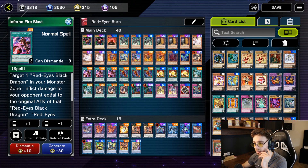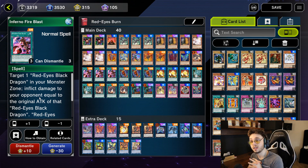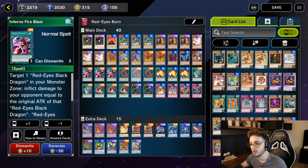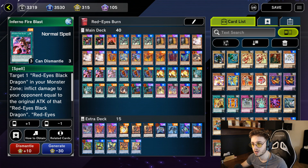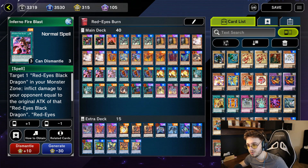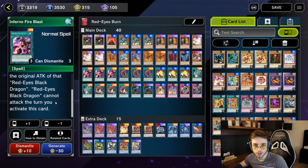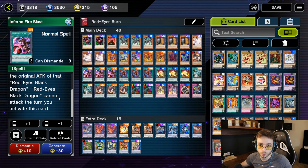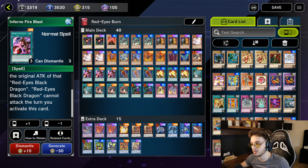You have Inferno Fire Blast: target one Red Eyes Black Dragon in your monster zone and inflict damage to your opponent equal to its original attack. There are two uses for this. You can actually OTK your opponent turn one by using Red Eyes Fusion, summoning a Meteor Black Command Dragon, and having two of these in your hand. But usually what I do is summon Red Eyes to the field, use my Inferno Fire Blast, then Link Summon or XYZ Summon it away. The downside is that monster can't attack that turn, but you do the damage and then XYZ or Link Summon it away — you get the free damage and then summon another card. This is exactly what happens in the duel I'm about to show you.